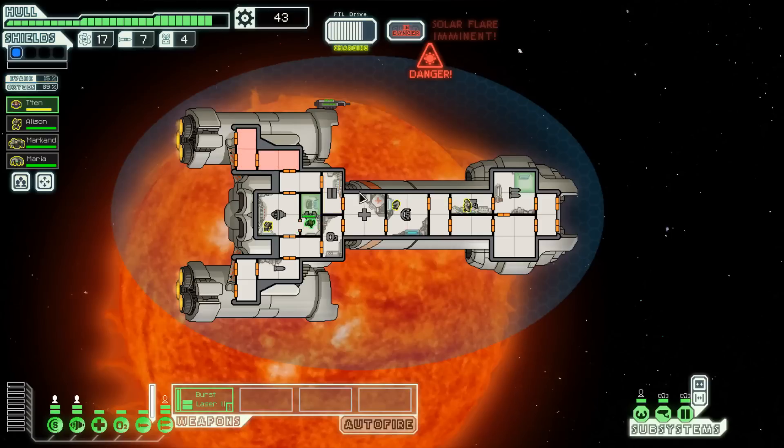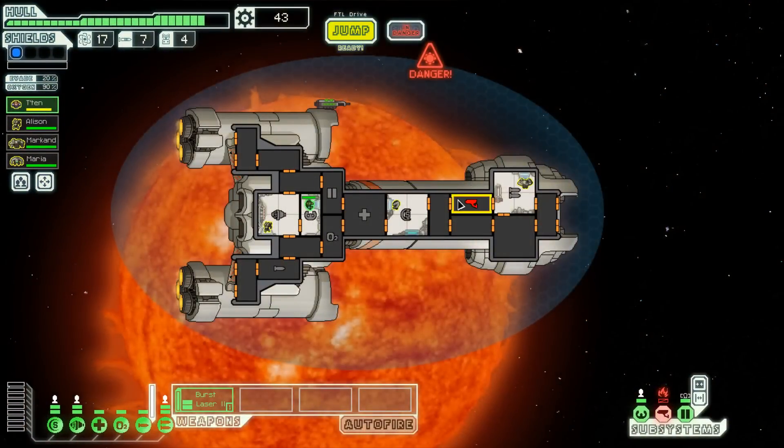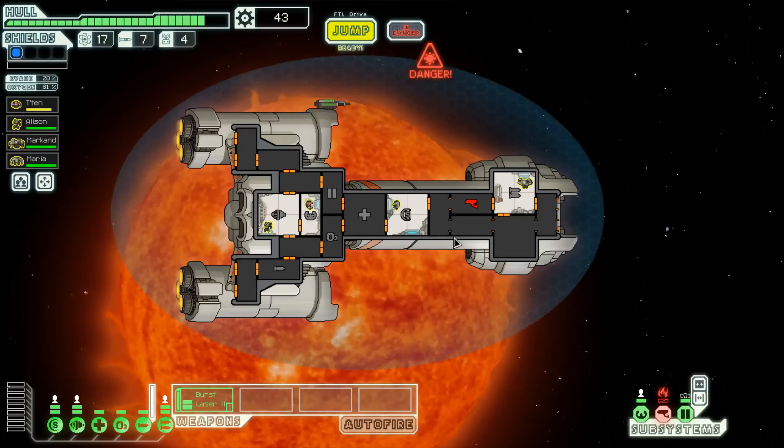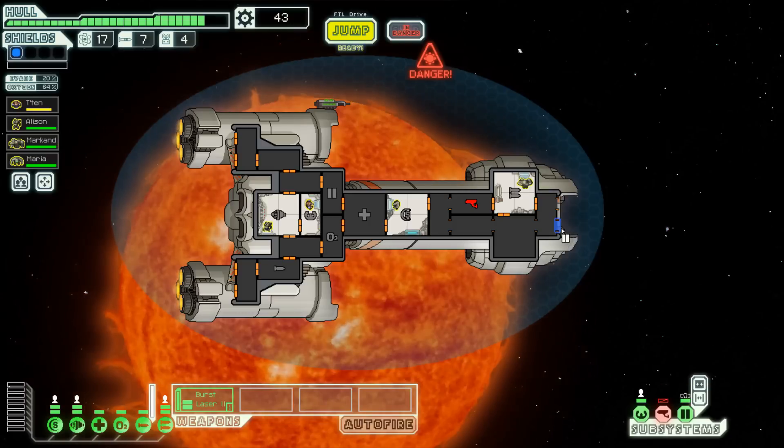I've got to get out of here — the solar flares are just going to keep coming. It took out my sensors. Let's do this the easy way: we'll vent all of this compartment out into space, make sure the fire's out, and then we'll jump out and repair the sensors.